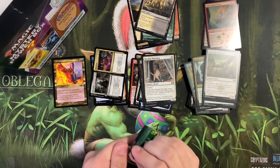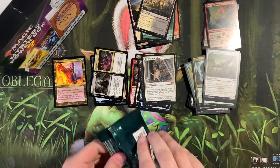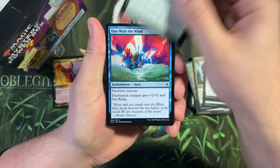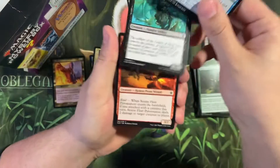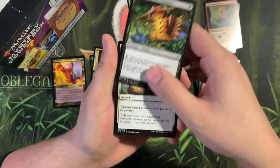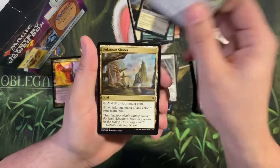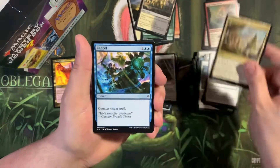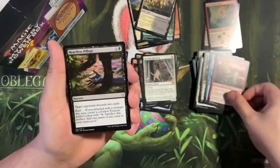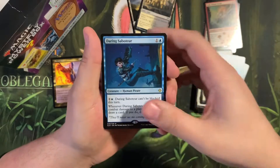Ixalan — alright, I will take an Ixlan. Crush the Ramparts, One with the Wind, Queen's Bay Soldier, Storm Fleet Pyromancer, Skittering Heartstopper, Legion's Judgment, Desperate Warrior, Ritual of Rejuvenation, Unknown Shores, Cancel, Otepec Huntmaster — that's an uncommon — Heartless Pillage, Slice in Twain, and a Daring Saboteur.